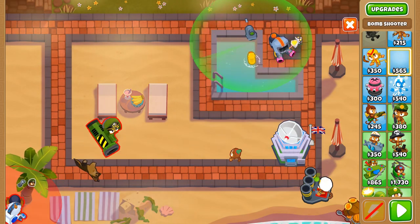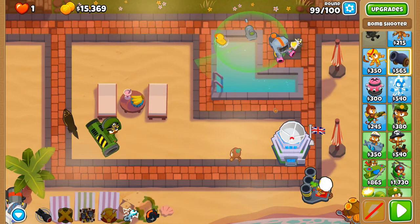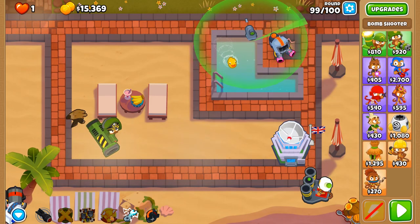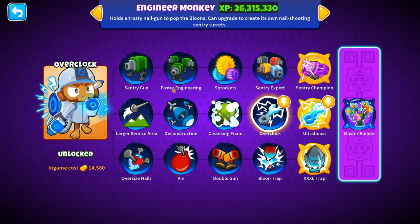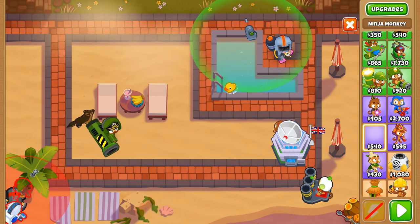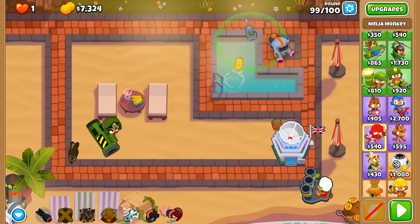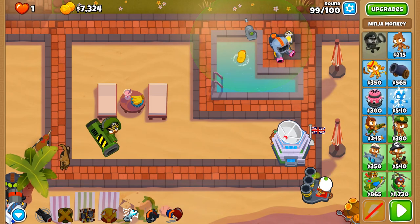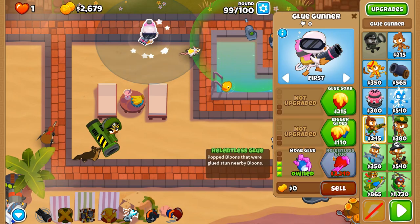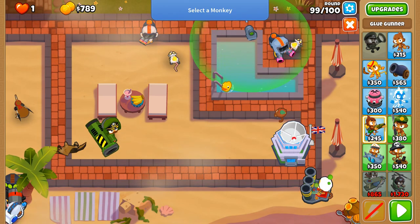We've got 21k to spare — what can we use for 21k to help us out? I'm thinking a MOAB Assassin, and then I'm thinking we need an additional Relentless Glue over here so that if any DDTs make it this way they'll meet the fire. Glue Gunner here with glue there — and let's crack on with this final round of the challenge.